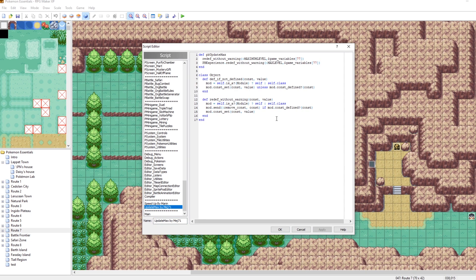Paste that in right here. The way that this works is it will set the maximum level equal to the value of variable 77, and it'll also set the max level to the value of variable 77. But what if instead we just wanted to pass a value into this method? That's actually very easy to do. We can change the definition of the method here to do parentheses level. So now, whenever pbUpdateMax is called, we should pass in a level. And instead of setting it to the value of variable 77, we can set it to level. Now what we have is a method that we can call with a script command in an event called pbUpdateMax, which will change our maximum level and our max level to the value that we've passed into the method.